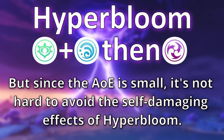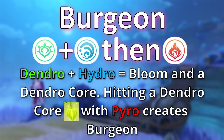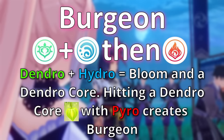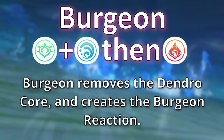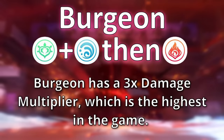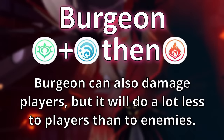The next reaction is burgeon. Burgeon is a second-stage reaction that happens when pyro interacts with a dendro core. Like hyperbloom, it requires hydro and dendro to first create a dendro core, and then hitting that core with pyro creates a dendro explosion. The dendro damage burgeon deals is in an AoE the same size as when a normal dendro core would explode. Like bloom and hyperbloom, if a character is within the AoE radius of burgeon when it goes off, they can receive damage, but much less than enemies do.